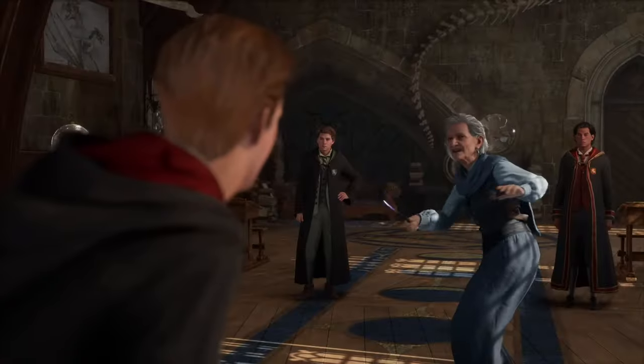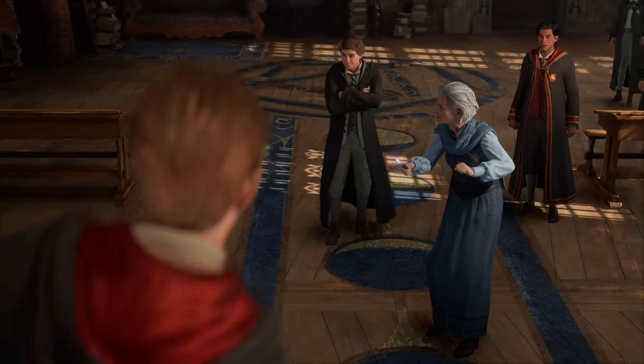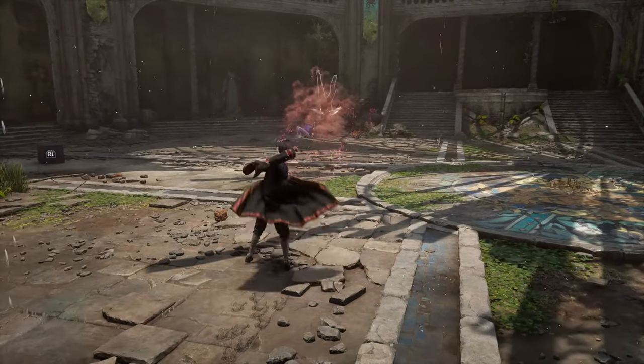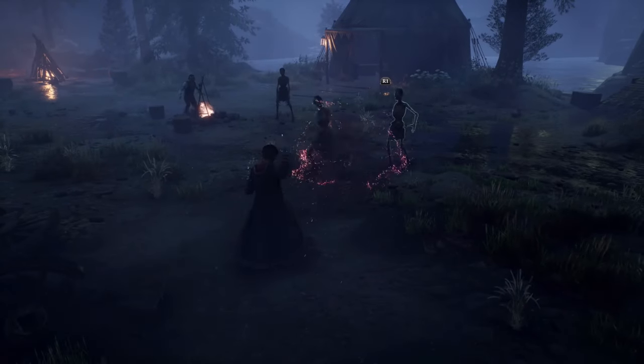Moving over to the first tip, I will show you how you can choose your own custom wand. At the start of the game, you will get a bunch of selection screens and quests which will determine your unique wand, house, and patronus. The bad news is that when you make your choices, you can't undo them past a certain point.